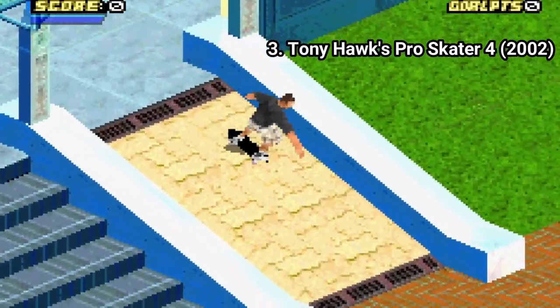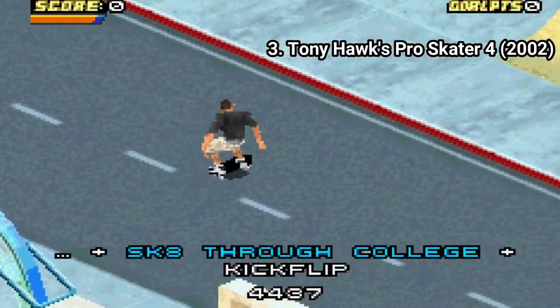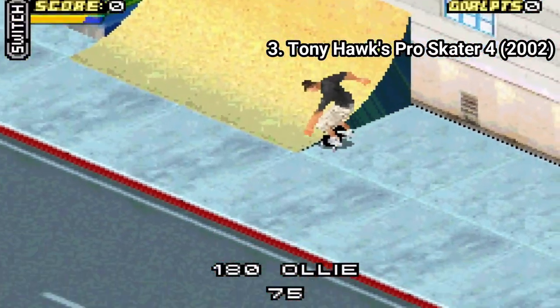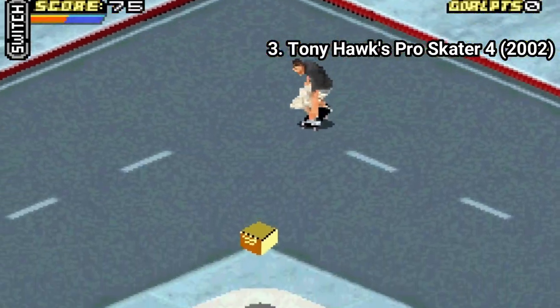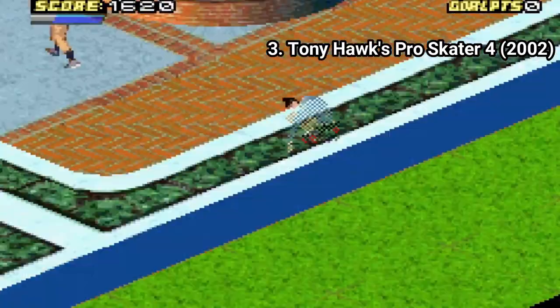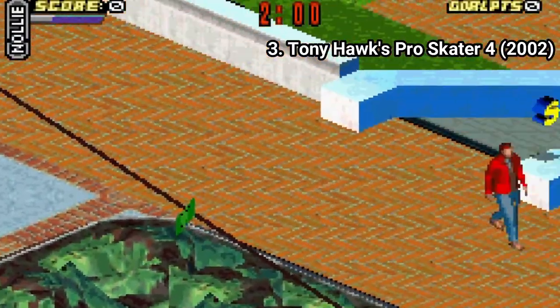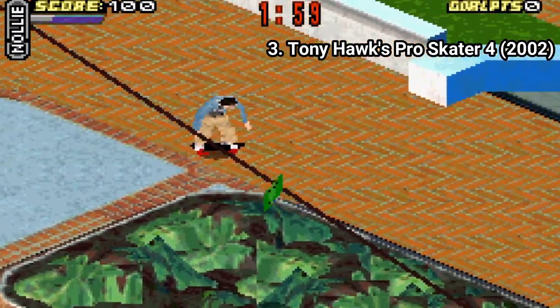Pro Skater 4 improves upon the formula. The game brings more moves, namely spine transfers and grind transitions. Also the game isn't as difficult as the others. Instead of having multiple objectives in a map, Pro Skater 4 has a mission system. This way you can concentrate on a single objective, and this helps a lot with the zoomed-in isometric view.